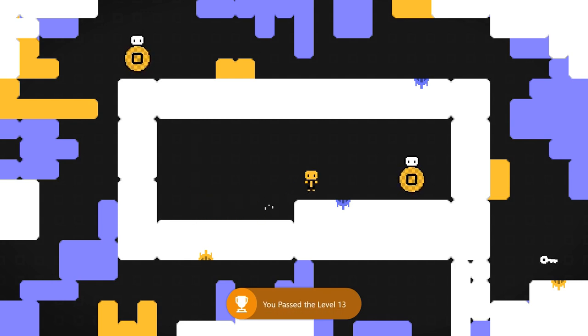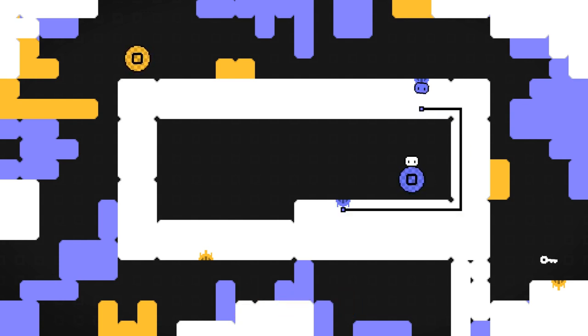Change your color to blue, and then from there you can connect the two blue pipes together. Then once you're up top, change your color to yellow, head over to the right side, drop down, collect the key, and then connect the final two pipes together.